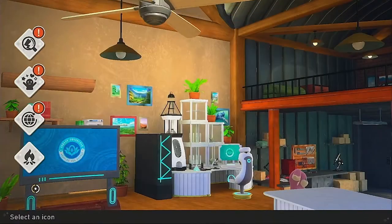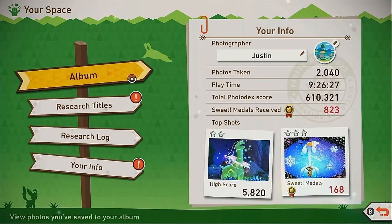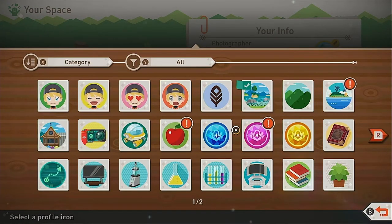Head over to the lab and we're gonna go to your space here. As you can see I have my information here displaying. We have the profile picture which is easy to change — click on it and you can change it to any of these that you've unlocked throughout the game.